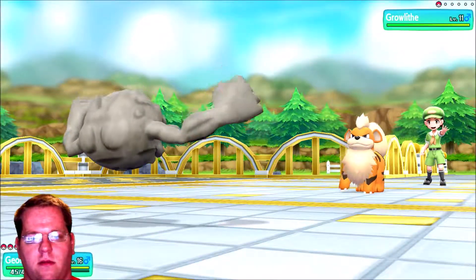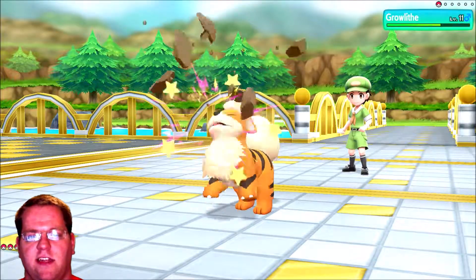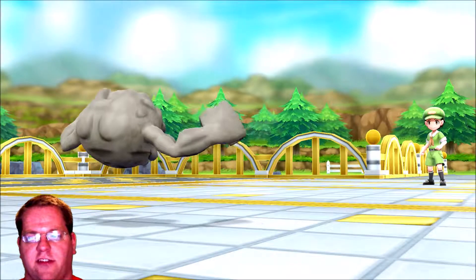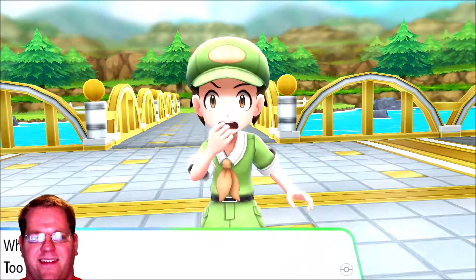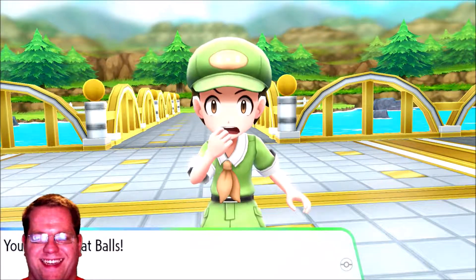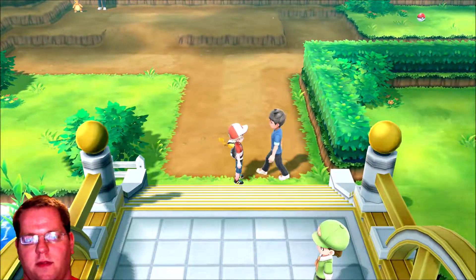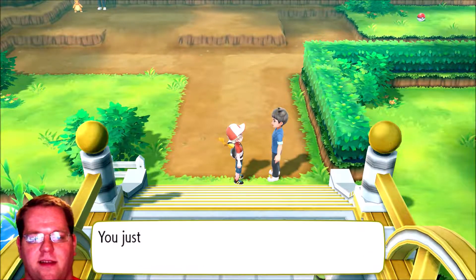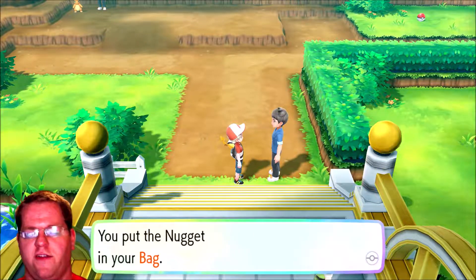Rock Throw! Interesting thing about Rock Throw — whenever I see it in the anime it's basically just a tackle attack. They're not actually throwing a rock; they're throwing themselves, which are in fact rocks. Are we done? Wow, we're done! Congratulations — you beat our five trainers. Apologize for doing voices, guys. You just earned a fabulous prize — you got a Nugget from the mysterious trainer.